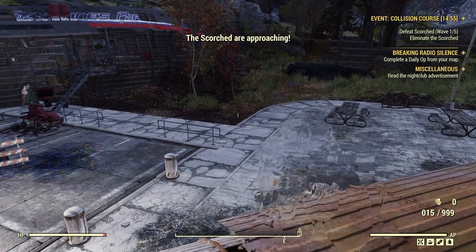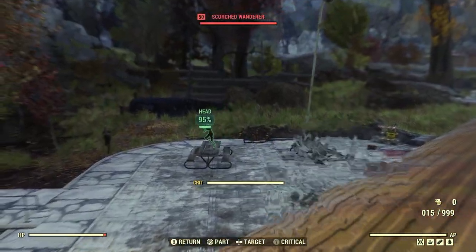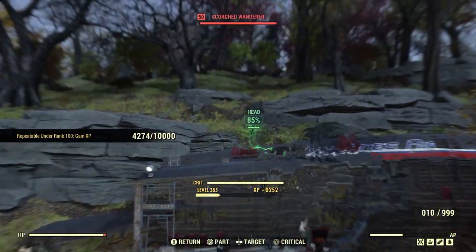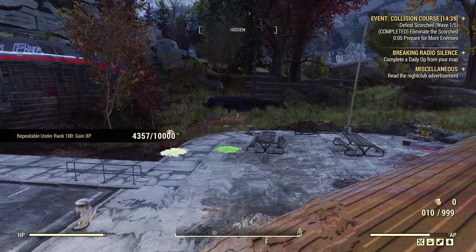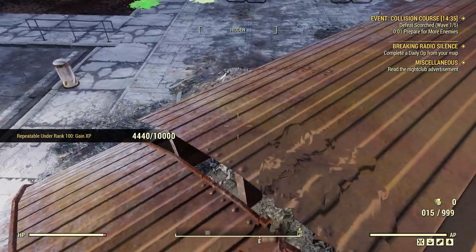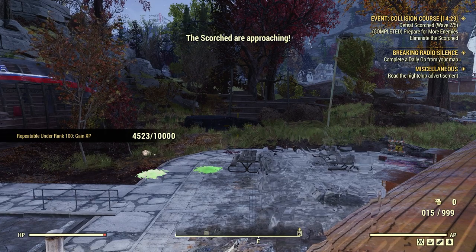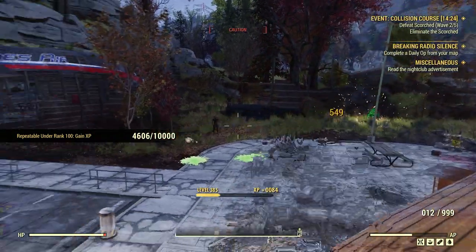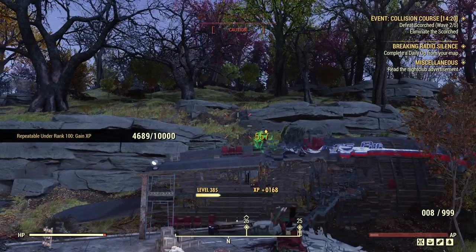Radar has spotted an inbound cargo bot. We've got to secure the landing zone so we can make the drop. We need those supplies but the cargo bot's going to attract attention, so get ready for a fight. Let's get through these five waves of Scorched. You can check out that video I made three months ago for pre-war money locations — it'll help you find all the pre-war money you need.